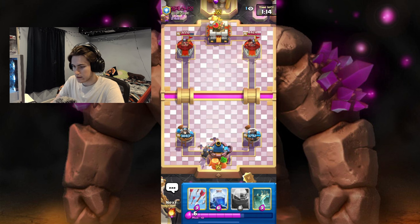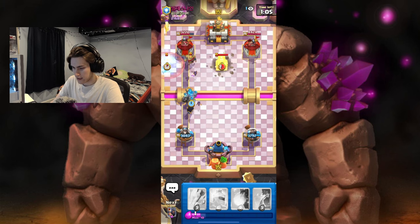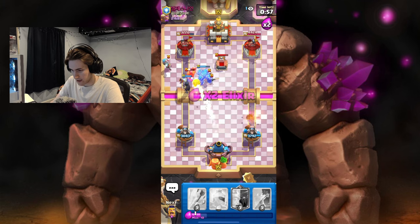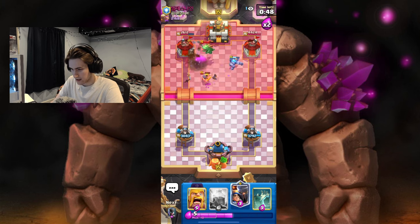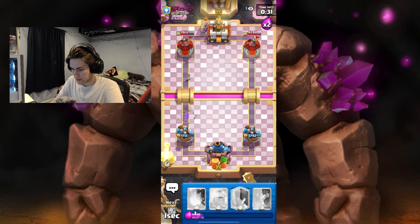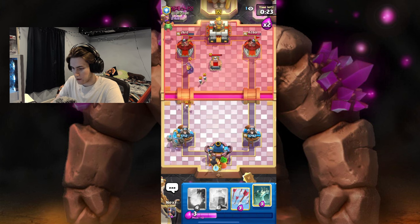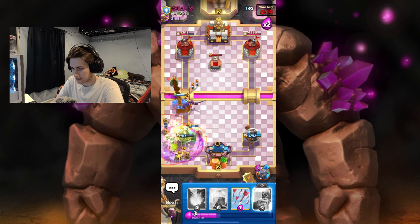He did get pretty good value there with the Evil Barbs and the Little Prince, but I'm not too concerned. What I need to be doing is creating pressure and taking advantage of his Poison being out of cycle — maybe forcing him to use it when he doesn't want to. I'm going to Fireball the Ice Wizard and arrow this Graveyard — I mean Tombstone. It's a little risky but I have Little Prince and the Barbs for the Graveyard. I'm going to place Tombstone and Little Prince even though there's a Poison.